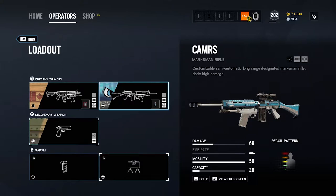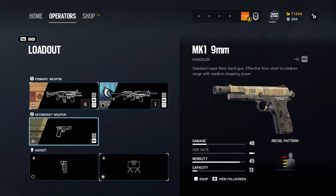Buck's only sidearm option is the Mark I 9mm pistol. This is a decent handgun with a reasonably high-capacity magazine, but nothing to write home about. Make sure to equip it with a muzzle brake for improved recoil control.